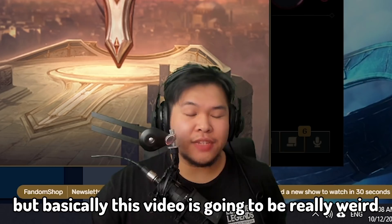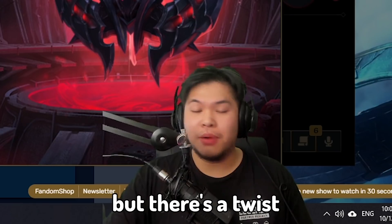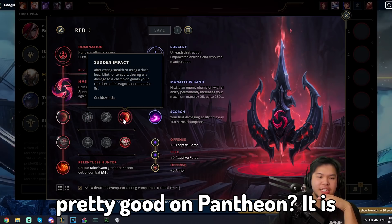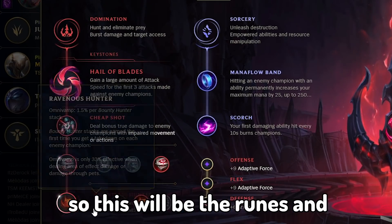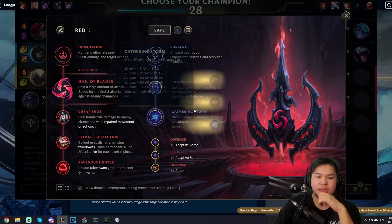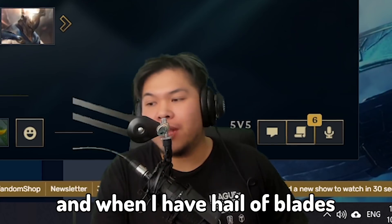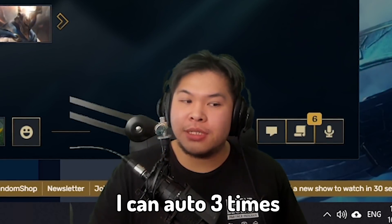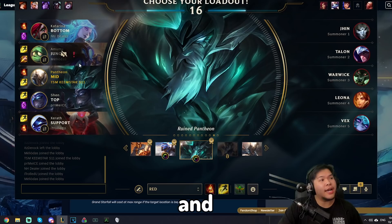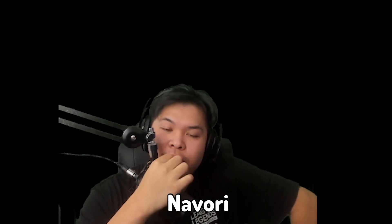Alright guys, today I'm going to do a new video that's going to be really weird because I'm curious how this build works. We're going to be playing Hail of Blades Pantheon, but here's the twist: we're going to avoid Quick Blades. I'll go Cheap Shot — pretty good on Pantheon. Because my W is three autos, that will proc Navori three times. When I have Hail of Blades, after casting W, Q, E, I can auto three times and then I'll basically have my W back up.